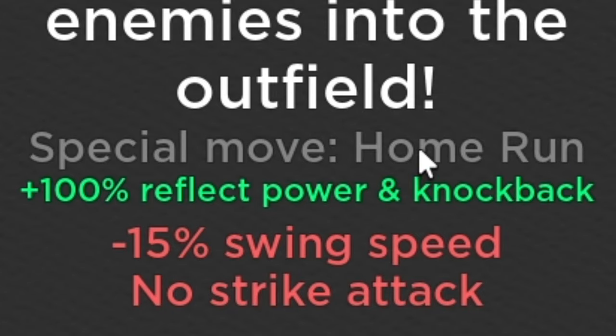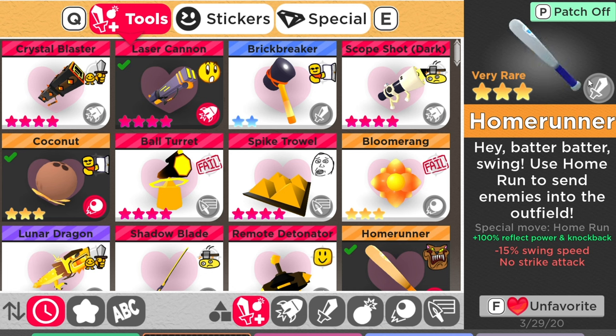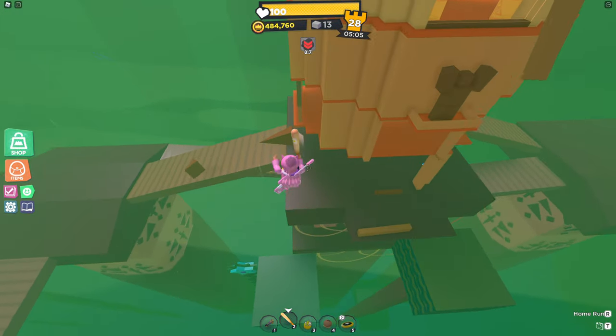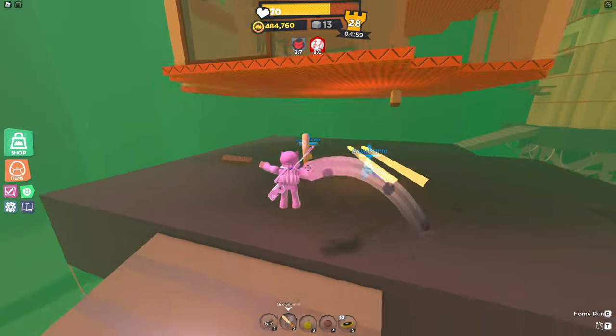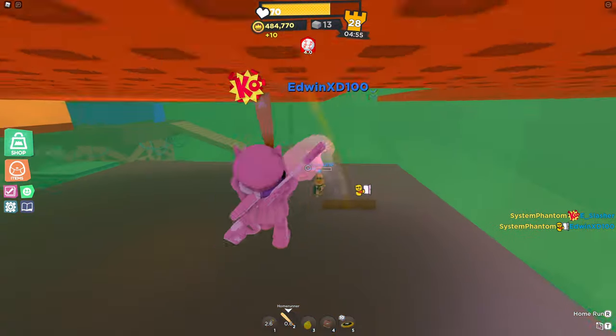We've discussed the home run to death at this point — let's back it up and look at the home runner overall again. More specifically, what should be your general course of action when going about a game? For either of the doom spire modes — two teams or classic — you can pretty much just forget about blowing up the towers, leaving that to your teammates. What you should do instead is constantly attack everyone you see, and the home runner opens up even more ways to do it.